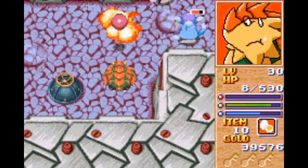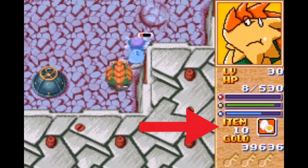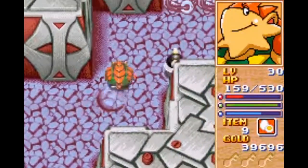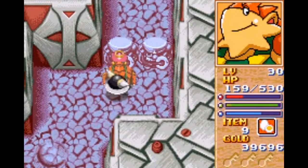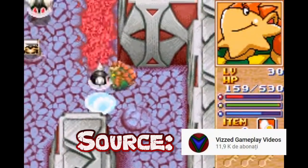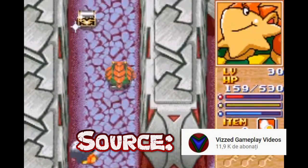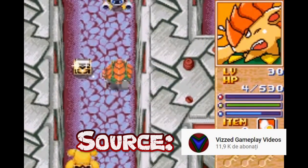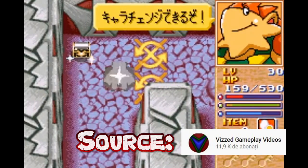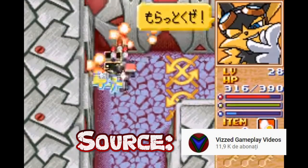But an annoying thing is that when you want to select an item, you can't pause the game to do so. And during combat, that can be bothersome, as you need to focus on selecting your item while the enemy attacks you. Also, level designs can get pretty complicated, and you don't get a map in the game.